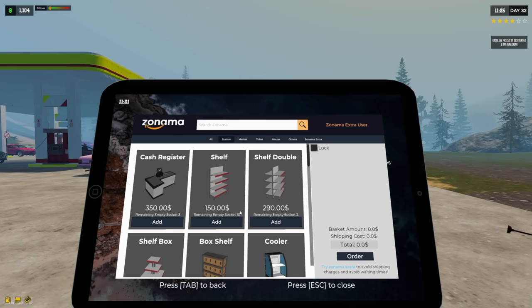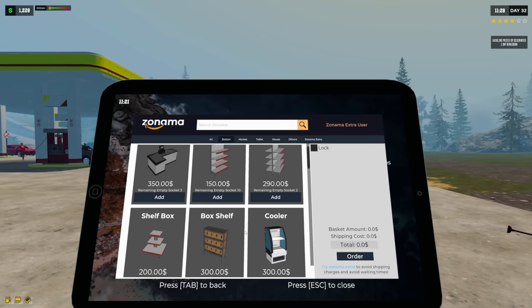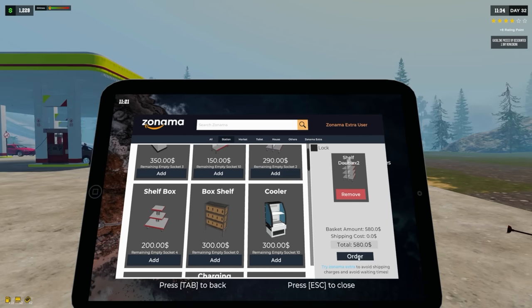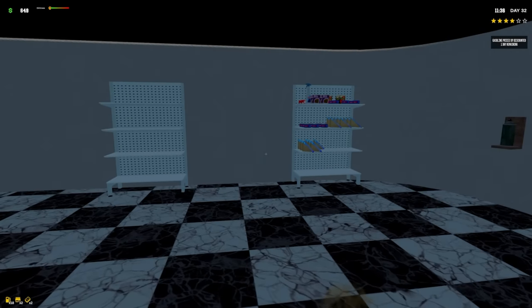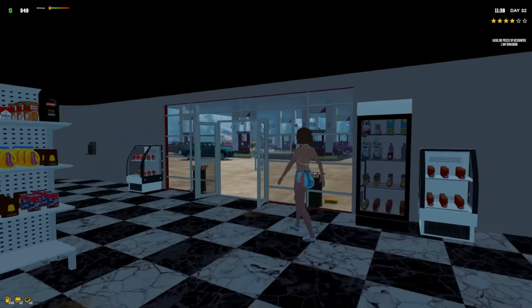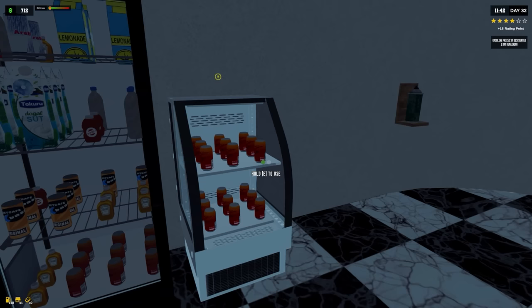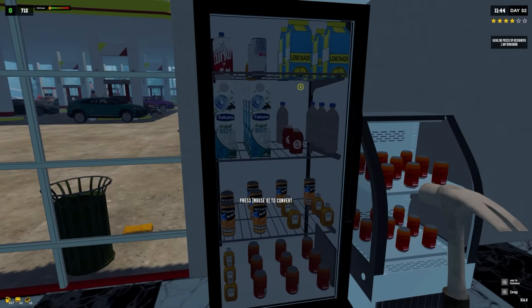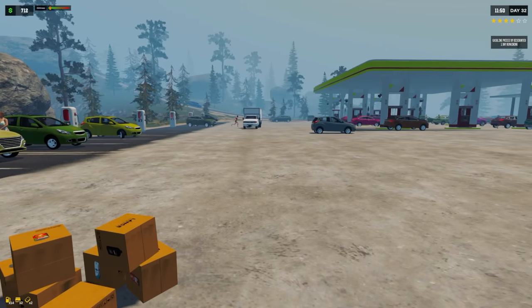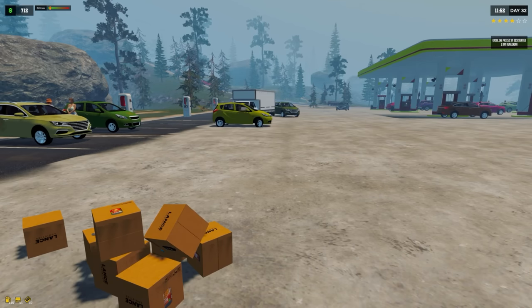Looking at the station, we have 10 sockets remaining on one and 4 on another — we actually have quite a few left. Let's add those two and get that done. We have three cash register sockets remaining — let's order one. We also need to upgrade our coolers to hold more. Here comes our truck with all our stuff — and a car accident, wonderful.